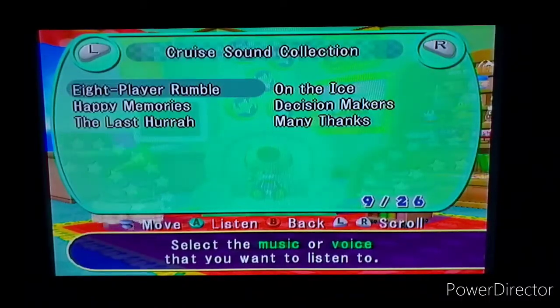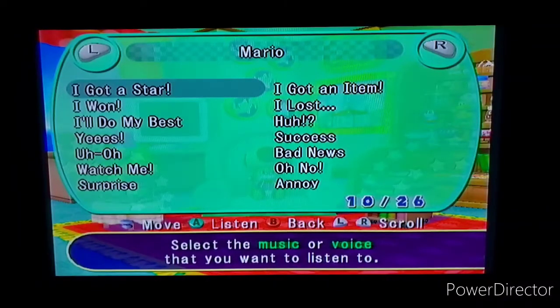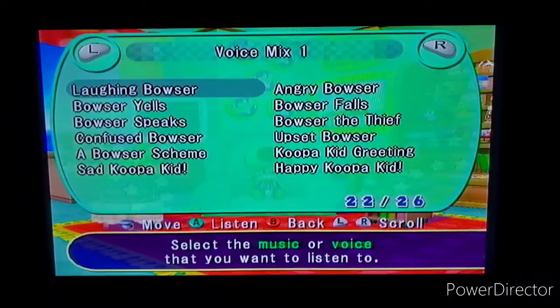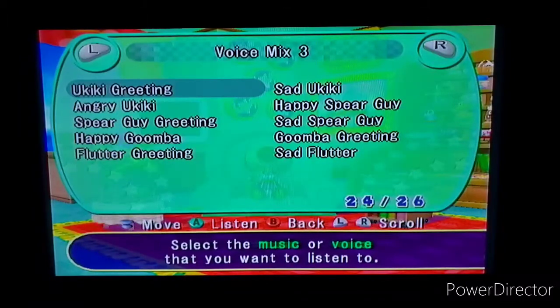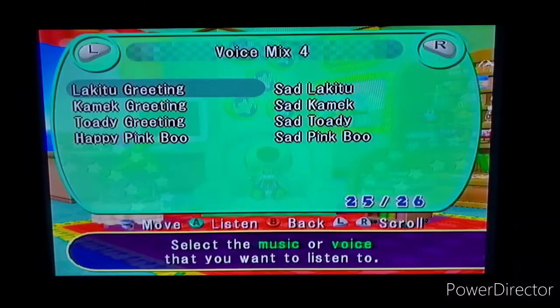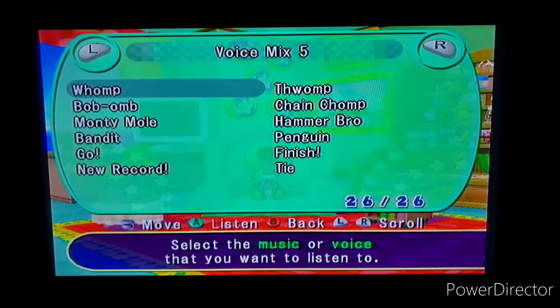And all the minigame sounds. Here's the voice collection for everybody - Mario, Luigi, Peach, Yoshi, Wario, Daisy, Waluigi, Toad, Boo, Birdo, and Dry Bones. All the getting a star, winning, losing voices. And here's the voice mix with Bowser, Koopa Kid, Toad, Koopa Troopa, Shy Guy, Donkey Kong. Then others from minigames - the Yukiki, Monkey, Goomba, Lakitu, Kamek, and the announcer saying Go, Finish, New Record, Tie.